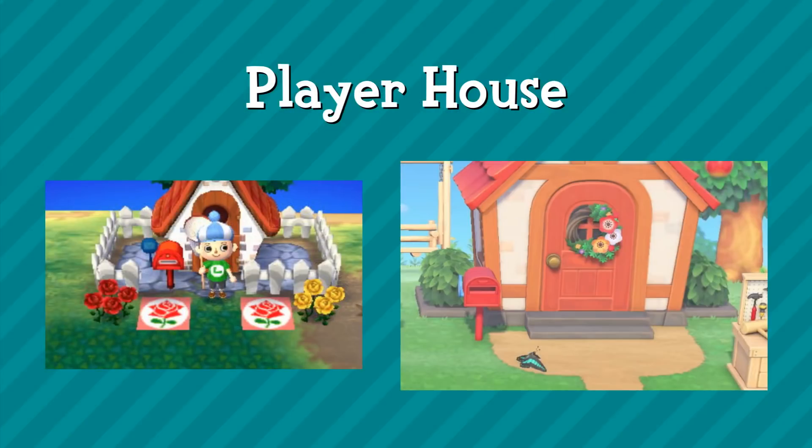First of all we have the player house — this is the basic red player house. You can see how it's changed, and it's changed quite a lot. The most noticeable thing for me is that there's no fence on the new house, and it seems like a lot of houses keep this theme. There are two bushes at the side which might serve as a sort of fence, but you don't see the traditional fence from the New Leaf screenshot. The house is looking much better, and I'm excited to settle into my new home.